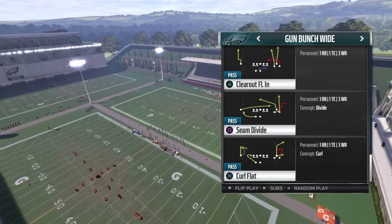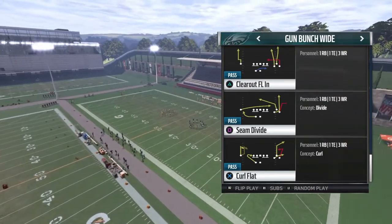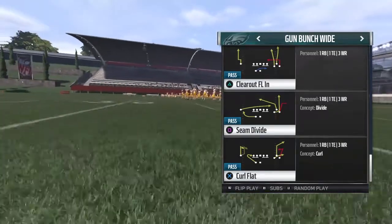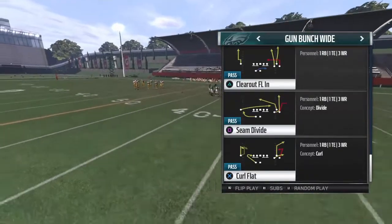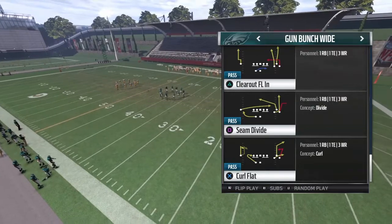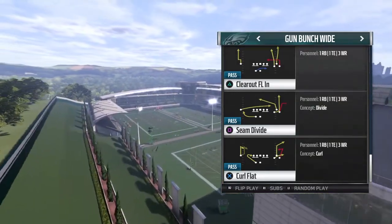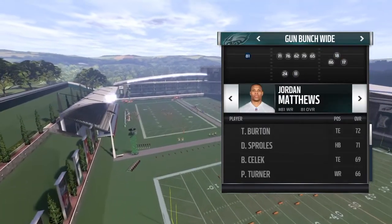If a guy is running cloud flats, blitzing a linebacker up the middle, and just pure man coverage throughout the whole defense — this is the one you want to use. I already have videos on this defense; it's really hard to beat if you don't use a play like this. This double move is the best in the game, no question about it.